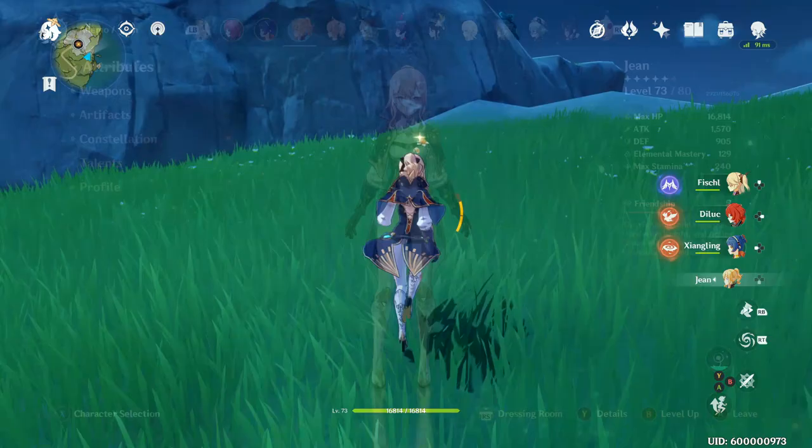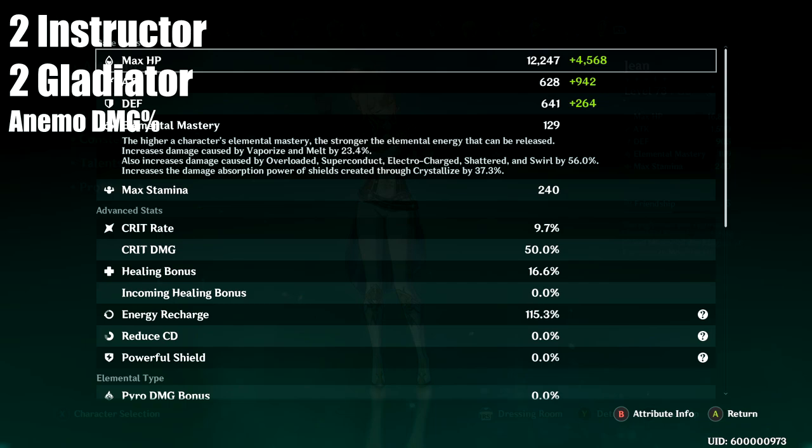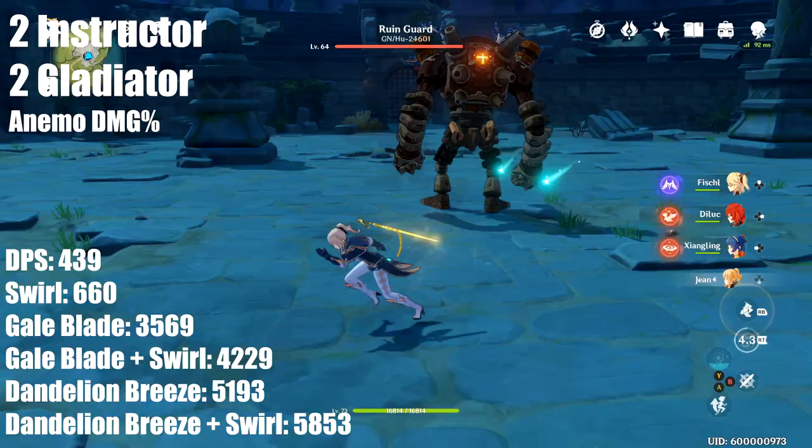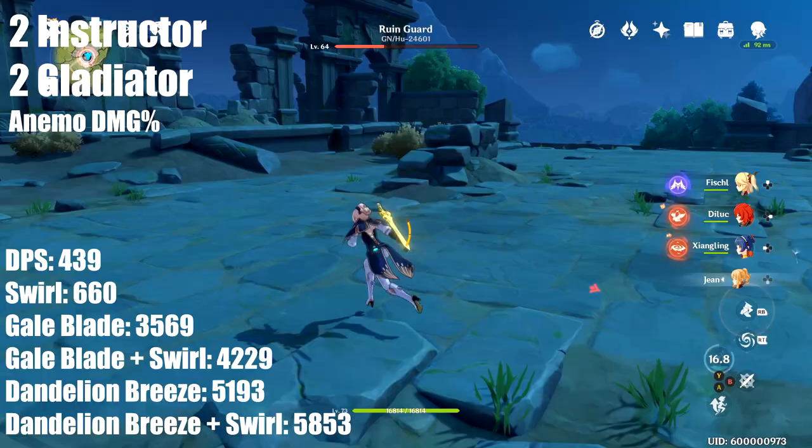The fourth set tested was two Instructor and two Gladiator with animo percent. Overall DPS was 439, with a gale blade of 3569 and a dandelion breeze of 5193. Swirl damage was 660, bringing total gale blade damage to 4229 and dandelion breeze damage to 5853.